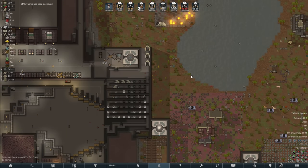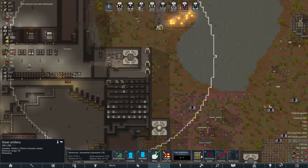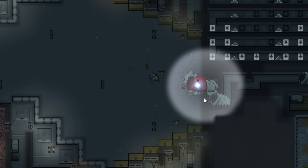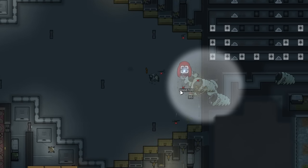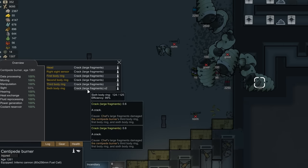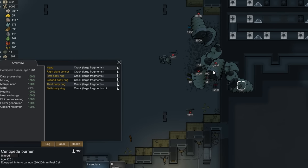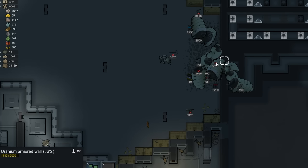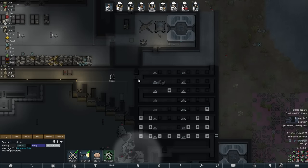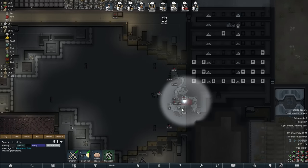Chef got it done and then it was up to the turrets to deal with the centipedes, which are quite scary. I have AP rounds in these turrets which is helpful but not really enough at this point - I should probably install some higher tech stuff in here. After all the dust had settled there was a centipede left bugged in the tunnel, just sitting there. So I just left him there - it's fine, we didn't want to go out anyway. And 40 minutes later it just woke back up and came out all by itself.